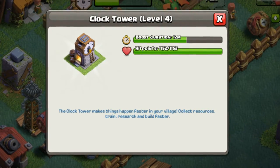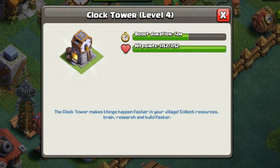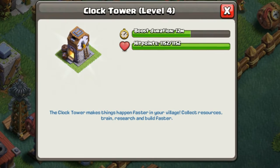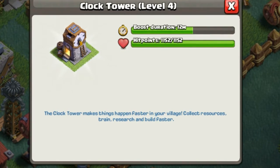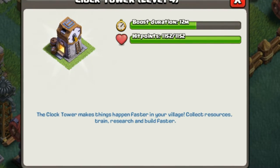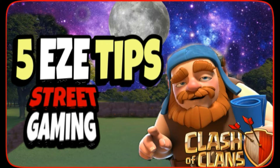That's a two-hour boost. Every time you hit the clock tower at level four like mine, that's a two-hour boost on every single thing you have building, plus your troops are flying and you're able to go on raid after raid. Use all three of them a day — this is how you push your base ahead. It's a really important part of the game and I strongly urge you to use that clock tower to the best of your ability.